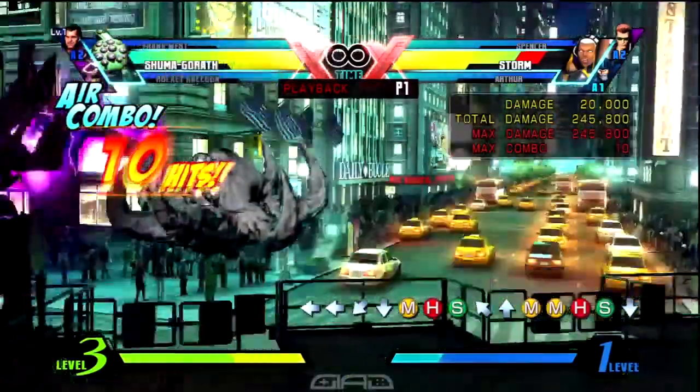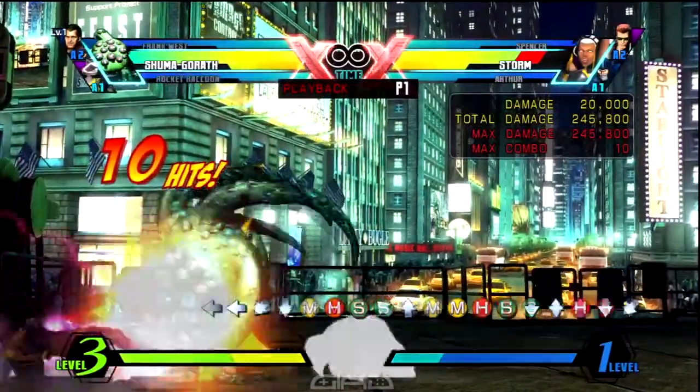And when you land, you can release charge into up heavy for Mystic Ray. Then you want to do standing Kurosoka 4 2 attack for Chaos Dimension.